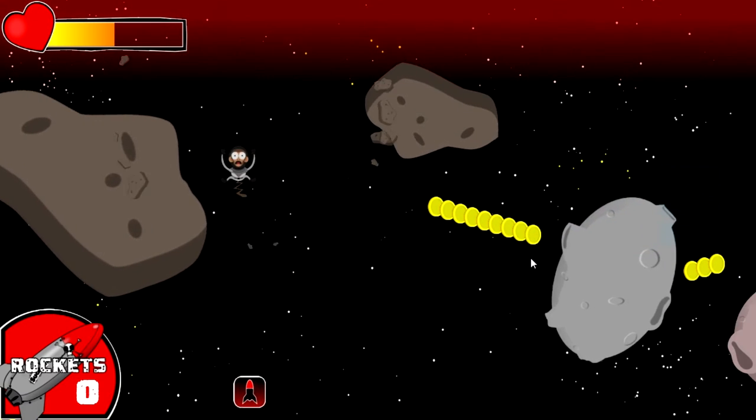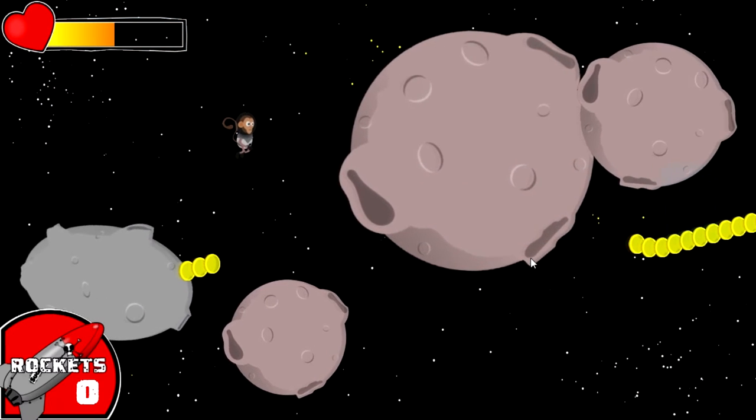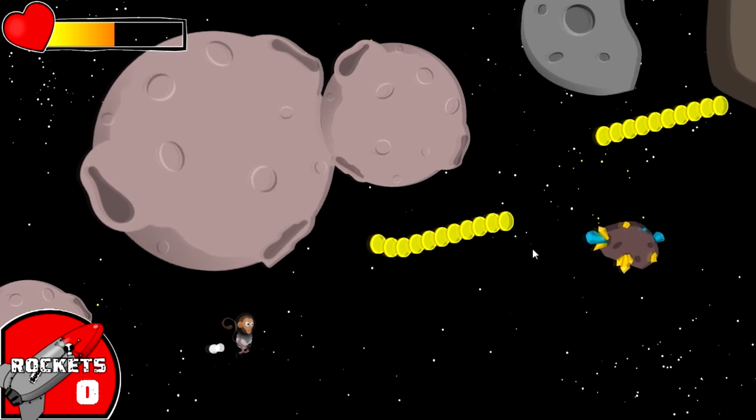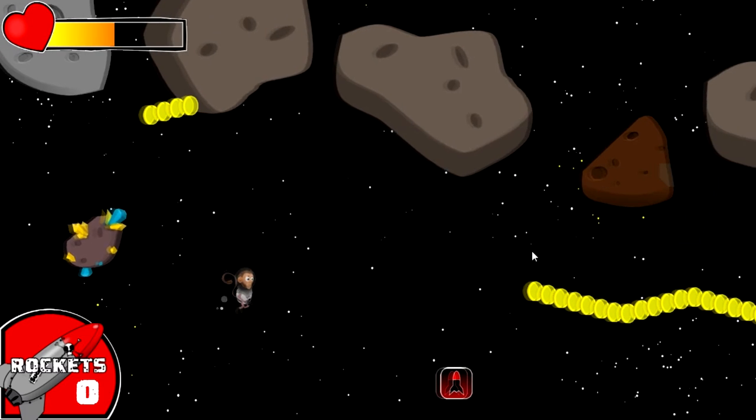I'm in trouble — I need to take a hit here. You don't want to stay near the edges because the sharks kill you right away. Bananas will give you your health back, but I just lost the health as soon as I got it. So you want to avoid the tops and bottoms of the screen as best as you can.